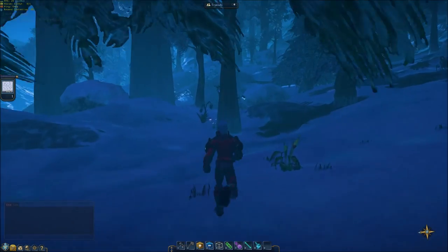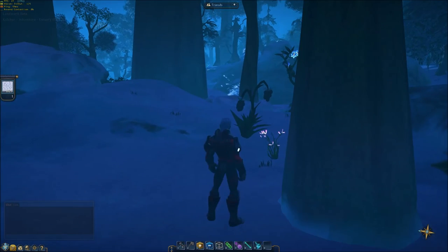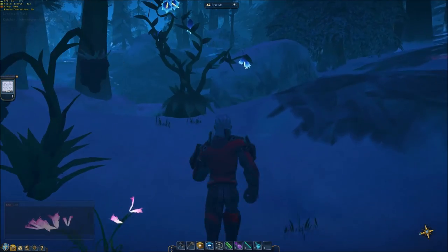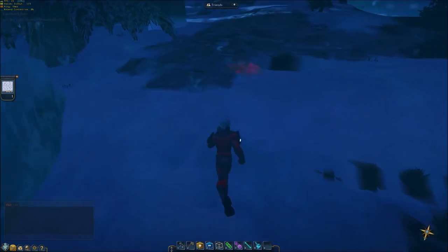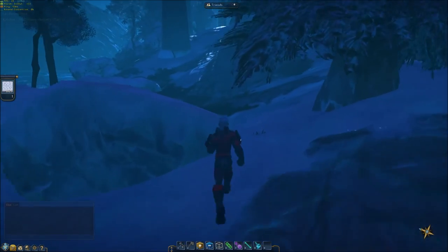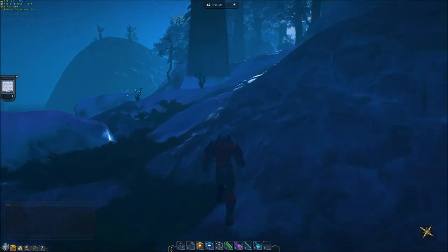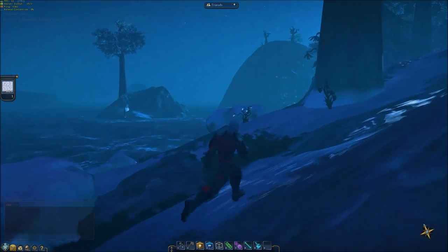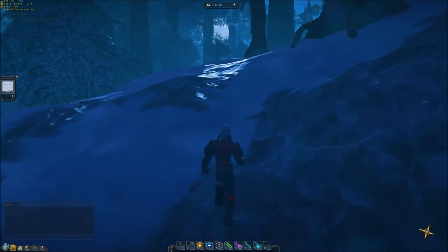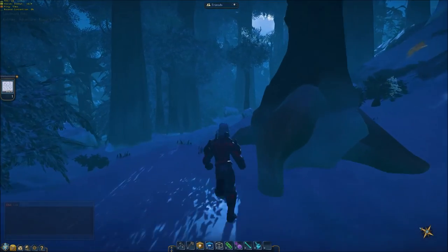When you get closer in, some of the issues of it just being a voxel game and very open worlds start to become more apparent. You can see, for example, on these trees the texture quality isn't very high, and on the ground the texture quality is just okay. That's not something I would expect to change too much as the game goes forward, simply because of the way this game is built. Super high-end graphics on a micro-detailed level are something you can't really expect to be implemented.